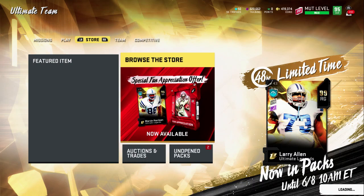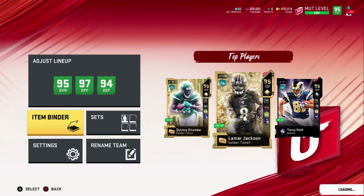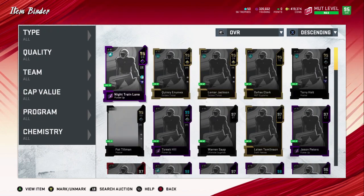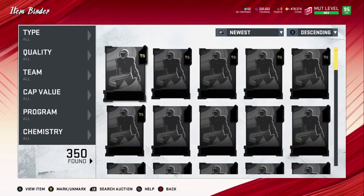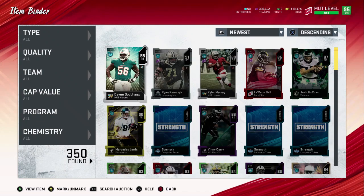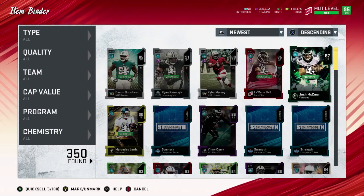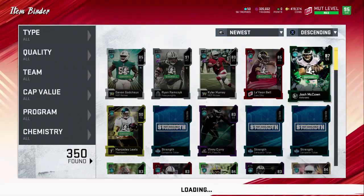With the 84 and above, go to your item binder. I only spent 10k training — that's not a lot, you've got to spend like 30k each. Then you go to newest and you see all these players you just pulled. Now you quick sell all these cards that are higher overalls.